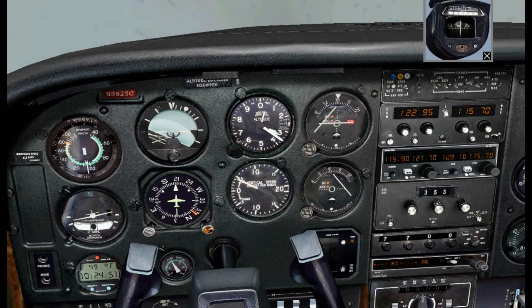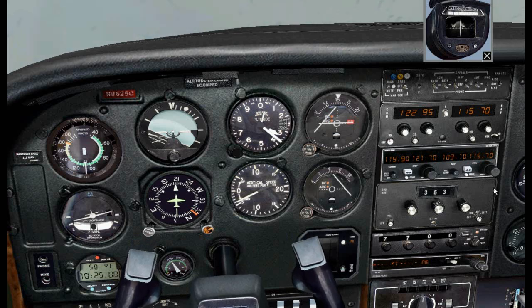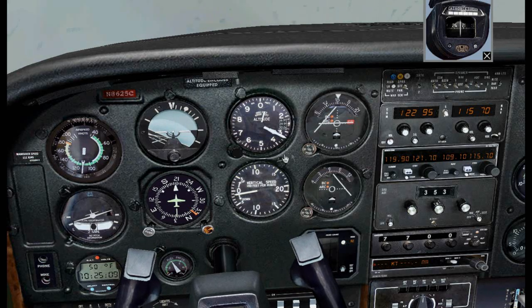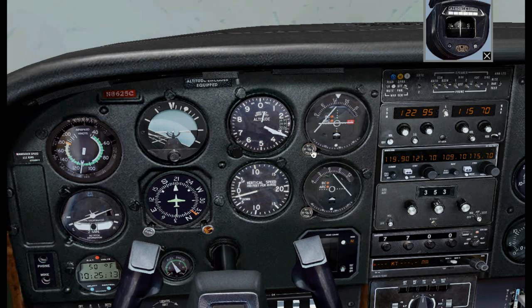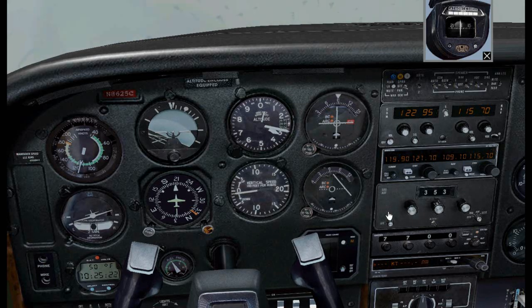Next, I'm going to put in the Hawthorne Localizer 109.1 into VOR2 and identify VOR2. VOR2 is identified. Now I'm going to find out what heading I need to fly to go to the Seal Beach VOR. I'll rotate the VOR1 heading bug until the needle is centered and the triangle is pointing up. The heading is 089, so 089 will be my initial heading.